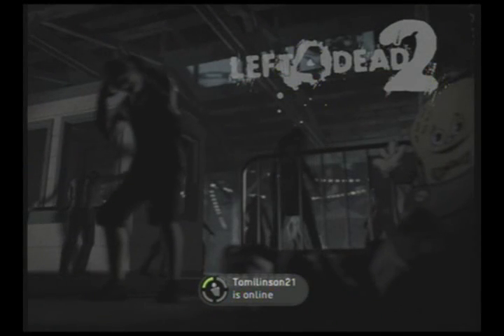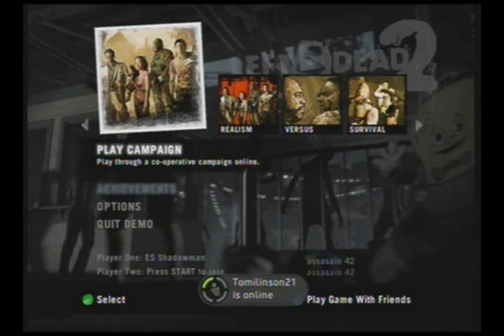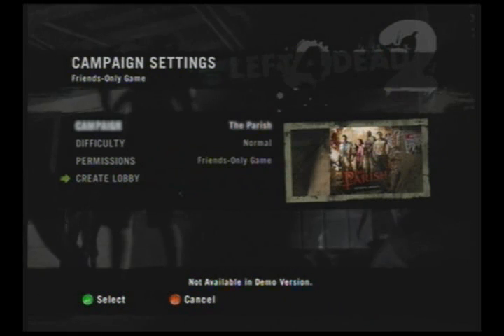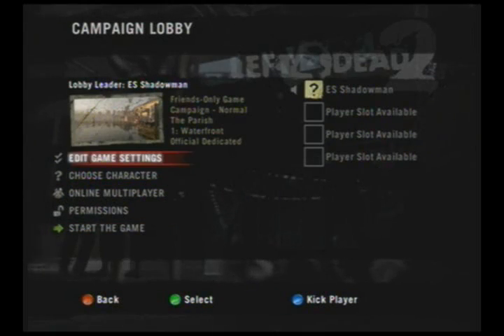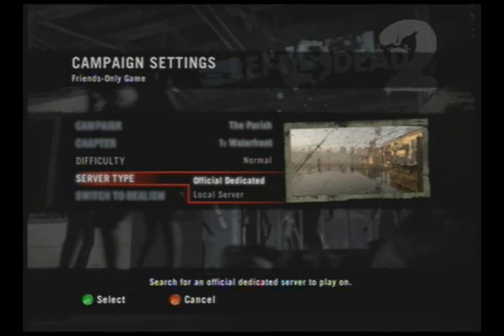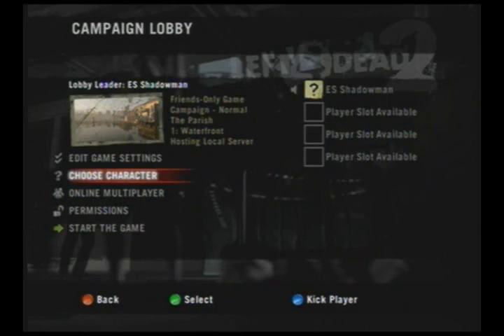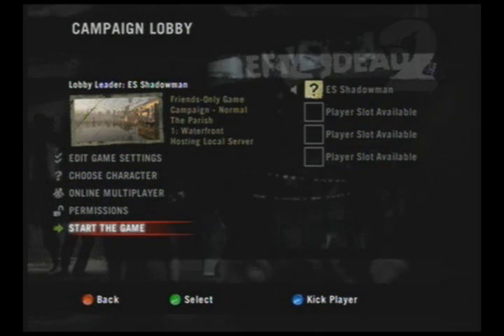Hey, what's up? It's Twisted but Gifted here, and I'm making a tutorial for people who don't know how to make a non-laggy server on Left 4 Dead. You go to Create Your Match, then Edit Game Settings, and change the server type from Official Dedicated Server to Local. Your friends can still join from across the world — it just makes it not laggy.